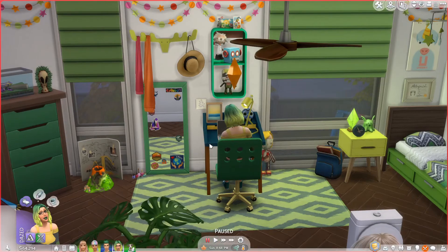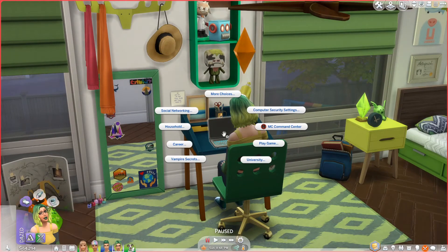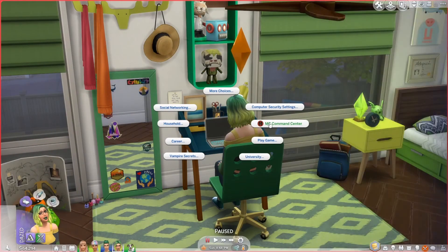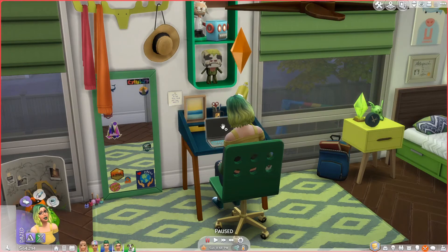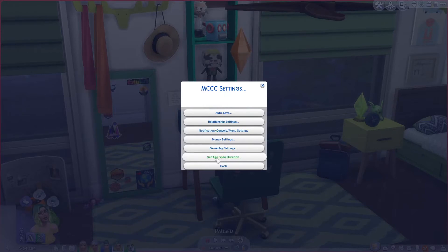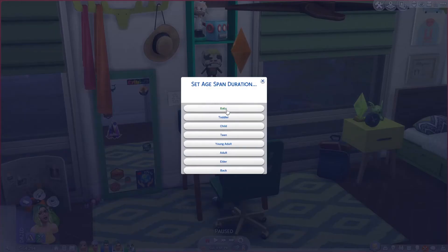So I use MC Command Center, which is a common mod a lot of people have, but it's really complex and there are a lot of different pieces to it, so many people don't know how to use all the different parts. If we click on any computer in our home, we can click go to MC Command Center, pull up the main menu, go to MCC Settings, then Set Age Span Duration — and then you can set human, cat, and dog values all separately. Let's look at human — here are all the different life stages from baby through elder, and you can set each to an individual value.